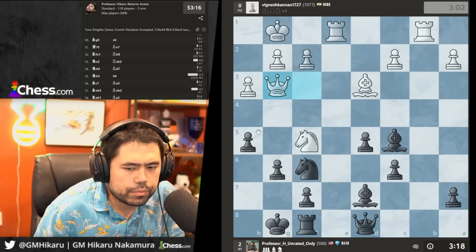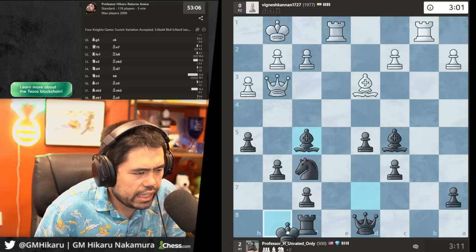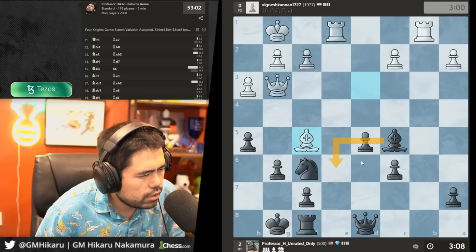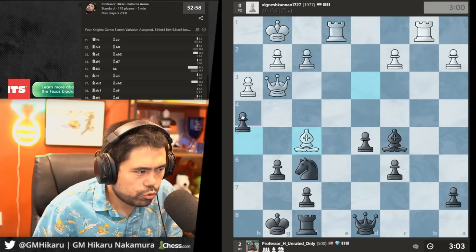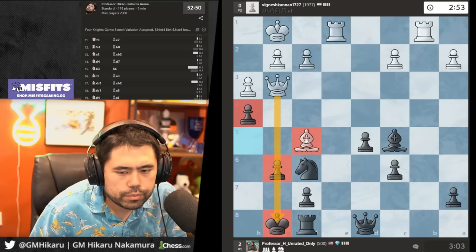There's queen g3, which is interesting. The thing I don't like about queen g3 is that now I can trade the bishop for the knight. Wait — I actually have h4 here to tickle the queen, because the only reason I can't take the bishop is because of the pin. But with h4 I can take the bishop. He actually blundered and now he has big problems.